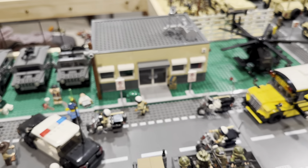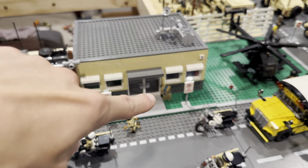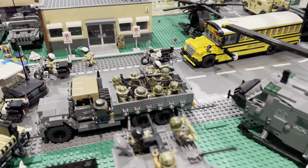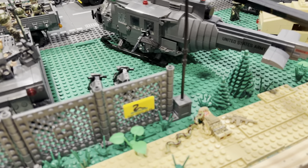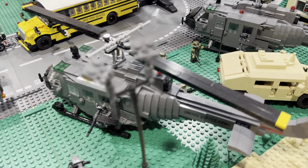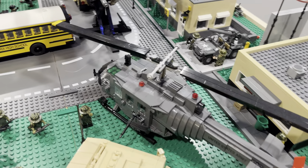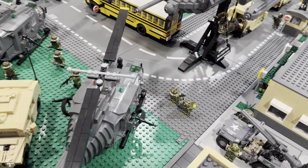Right here is the military police headquarters — it's got a couple of packages waiting in the front and also the no parking signs from Citizen Brick. Moving back over here, I've got a couple of bikes and then my two Brick Mania Hueys, which were also a couple of my first kits that I got along with the Venom.